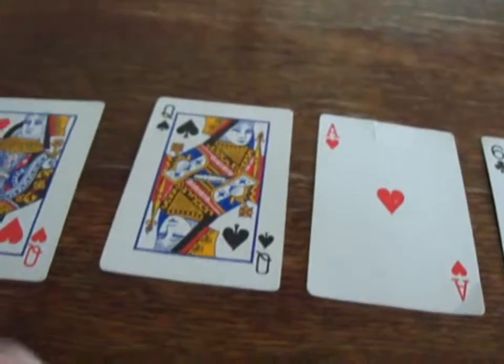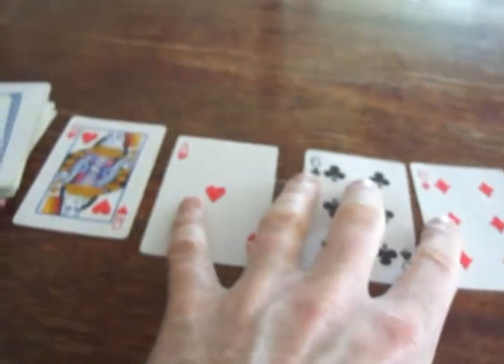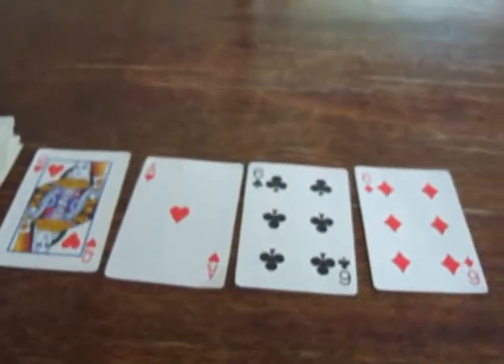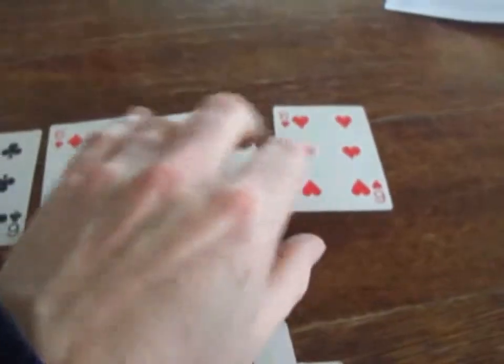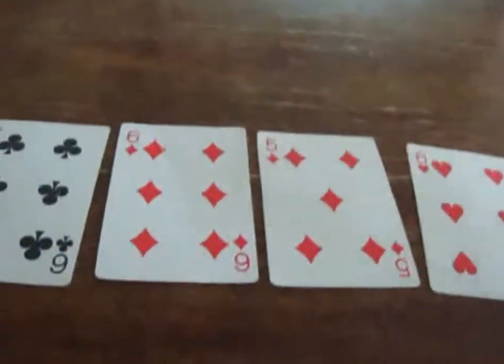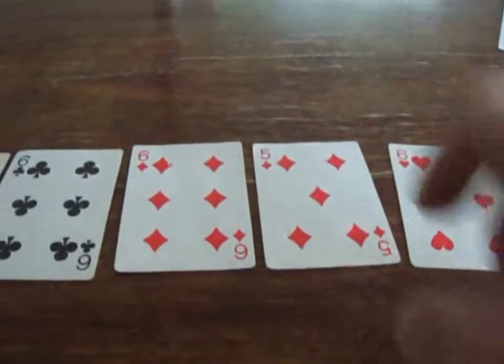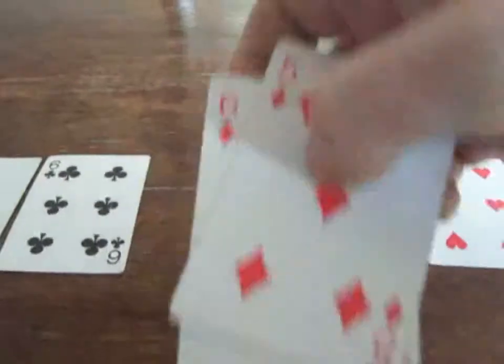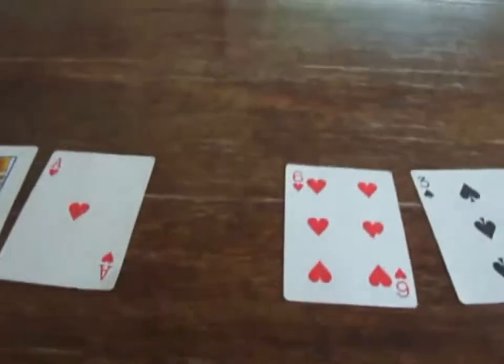So I could take those 2 spades out. Then you have the 3 between 2 sixes — take it out. At the end here you have the Queen between 2 hearts, so you could take that one out. And that is Betrothal — you simply keep going through the deck, dealing cards and looking for those matches. A 6 and a 5 between 2 sixes — take them out. Then you have the 6 of clubs between 2 hearts — take that out.